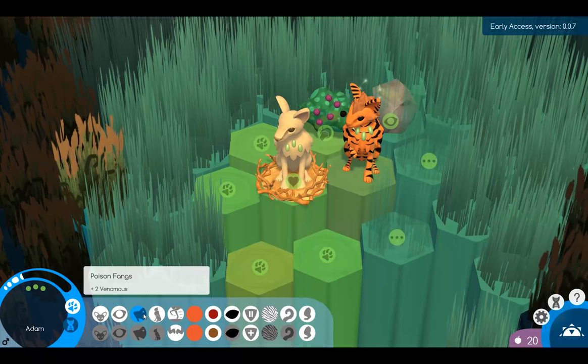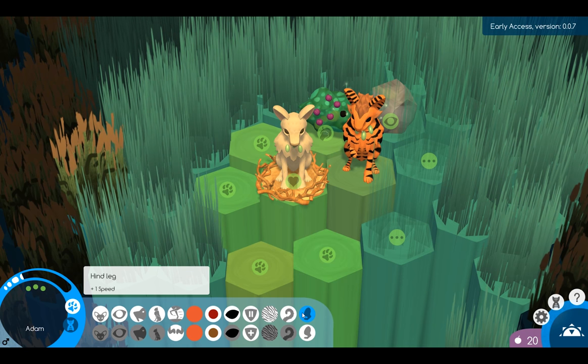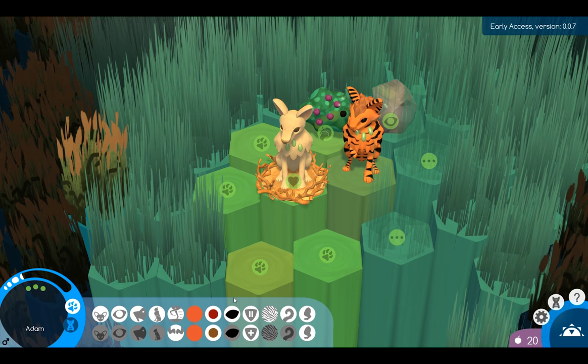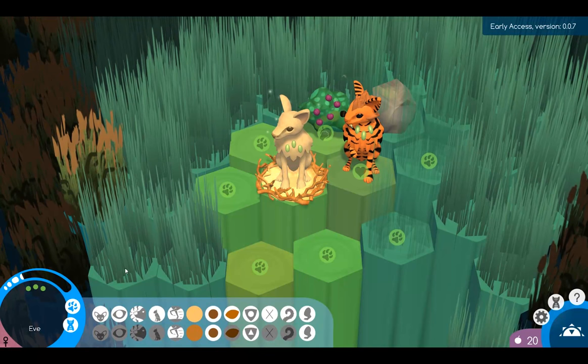Poison Fang - that's a good one, also helps out with fighting the carnivores. Fluffy Tail, Hind Leg, Hind Leg - yeah, it's good that you have two. Red fur, brown mane and red mane - oh wait, those are both dominant traits. Black eyes - I got two black eyes. Normal eyes, medium ears.